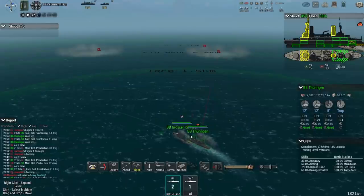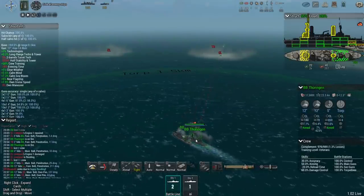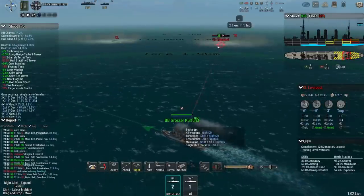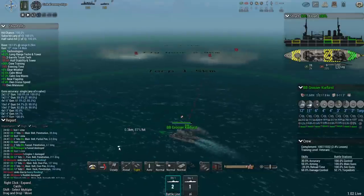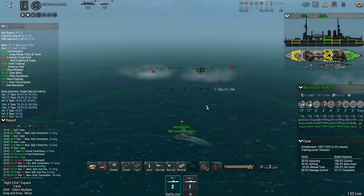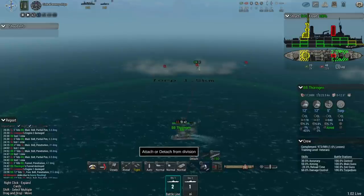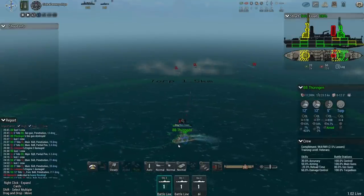Why are we overrunning each other like this? They're supposed to be in the same formation — this shouldn't be happening. At least it doesn't cause damage, but what is the issue here? I think we've got a little glitch or something. Let's try to turn out of this — let's separate them. That's about the only thing that's going to fix this.